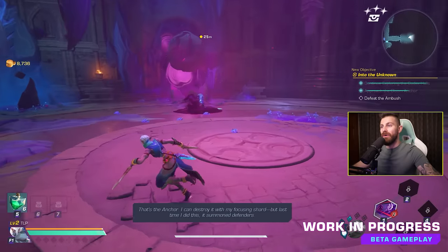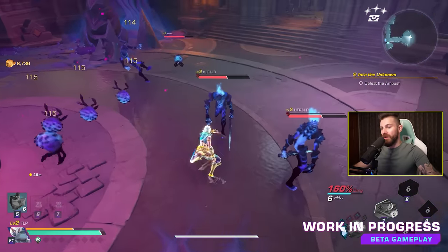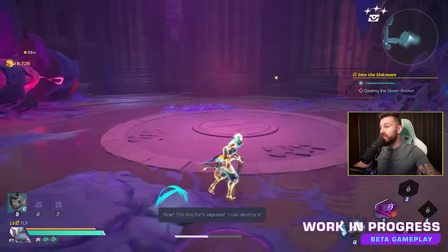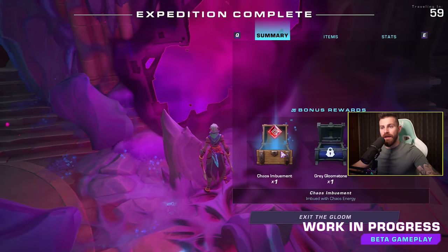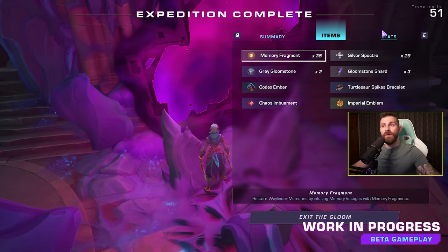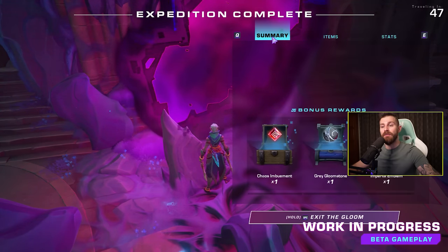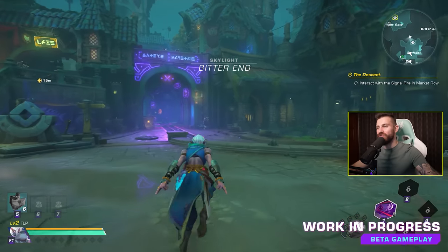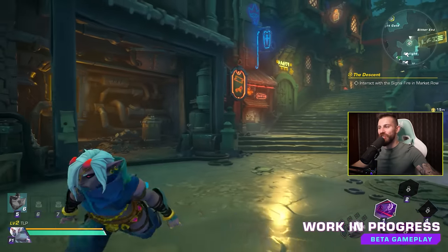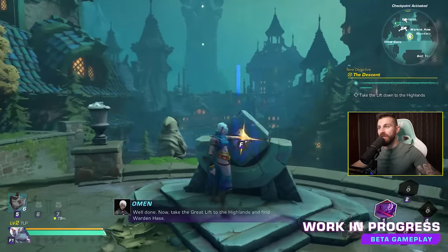No, various small enemies instead. Expedition complete — and you get bonus rewards based on how much you explore. It also tells you all of the loot that you collected and stats such as completion time, then we go back to town. I like this character because she Naruto runs — everyone knows that Naruto running makes you go 60% faster.